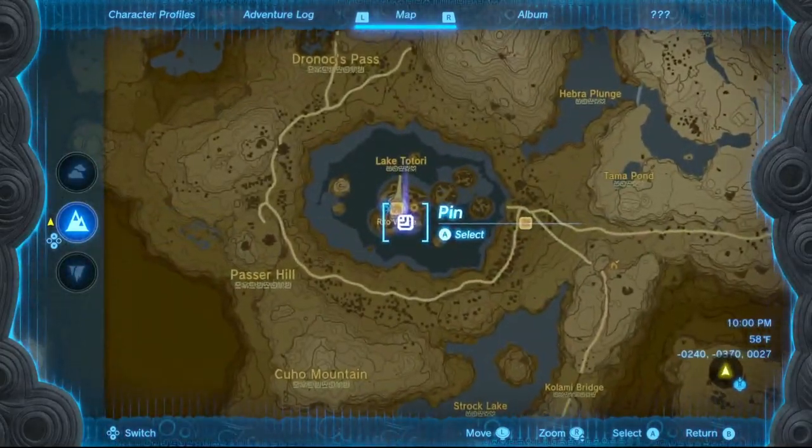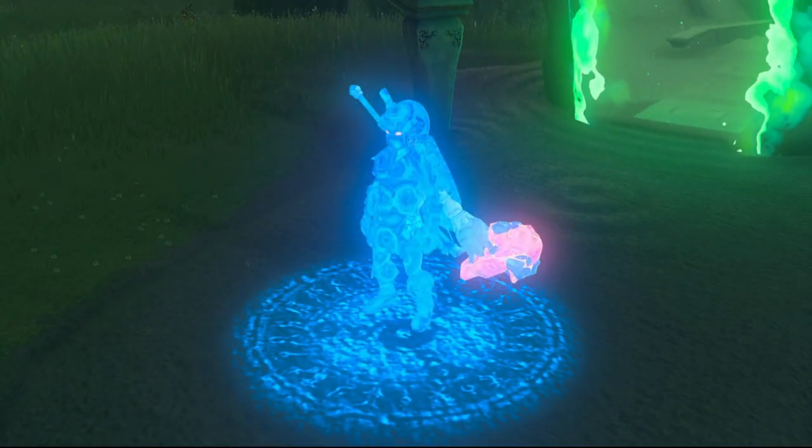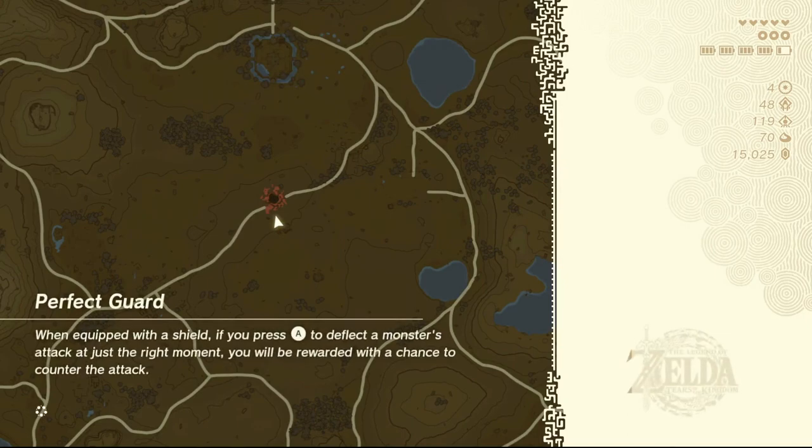Starting with the Hebra Mine entrance, you want to go to Rito Village. It's a good idea to wear cold proof armor as well. I won't need to do it because my weapon keeps me warm.